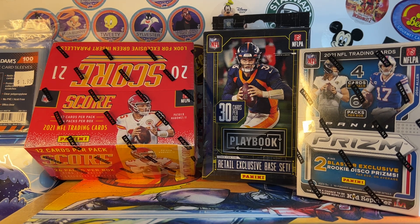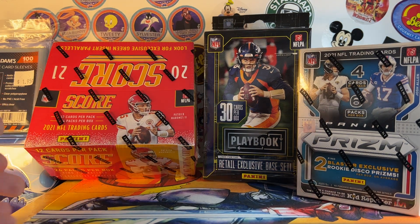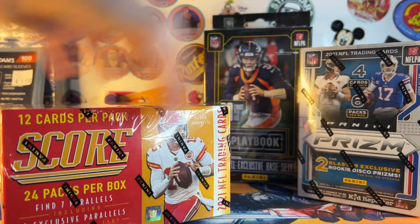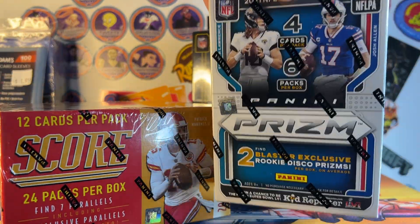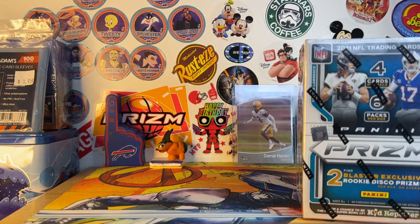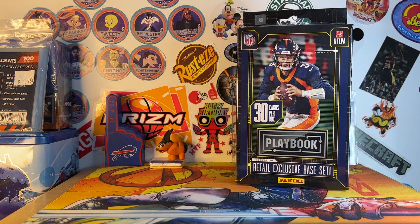What's up guys, TouchdownCard17 back in another video. Today we got a ton of really good boxes on the table: a Playbook Hanger Box, a Prism Blaster Box, and a giant Gravity Feed Box of Score. This is my 100 subscriber special, so thank you guys so much for 100 subscribers — I think I'm at 102. This is going to be a pretty long video because we got so many good boxes.